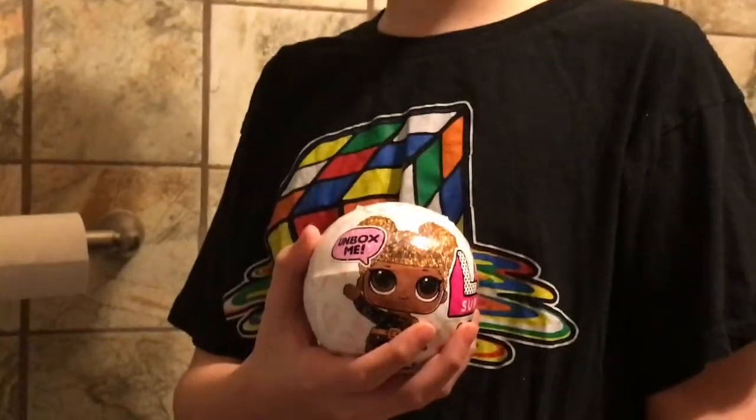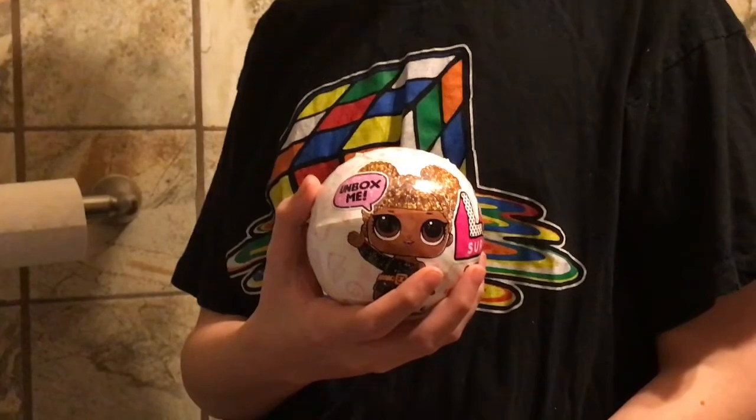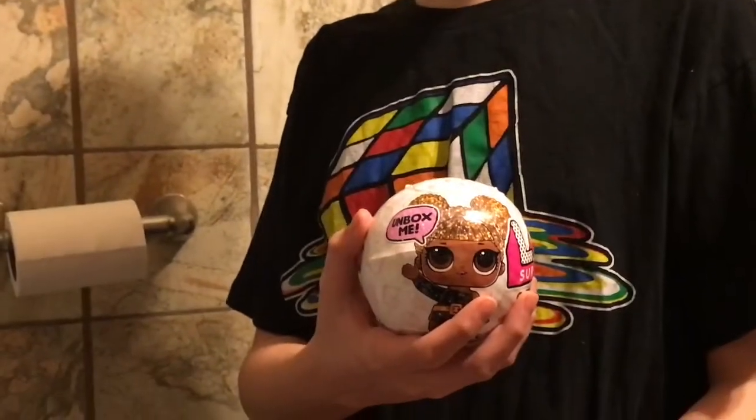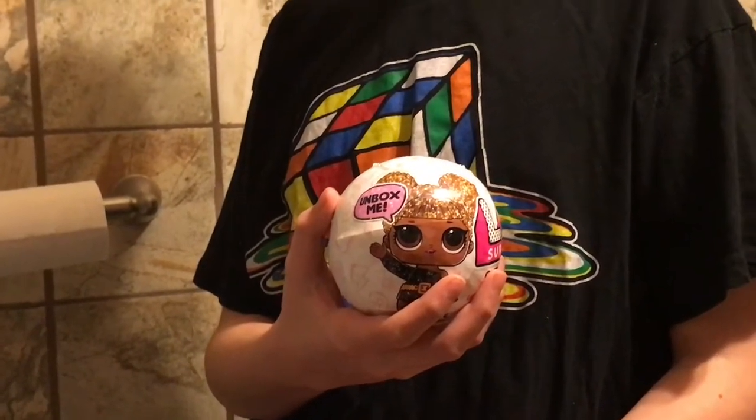Hey everybody, welcome to the Fancy Princess show. I'm Brandon. We have a global hack to see if we're going to hunt Cosmic Queen. We are going to use a flashlight and we are in the bathroom because it's the darkest room in the house. I really wanted to see if we can get Cosmic Queen, so we are going to turn off the lights and use the flashlight and see if we can find a pearl ball.